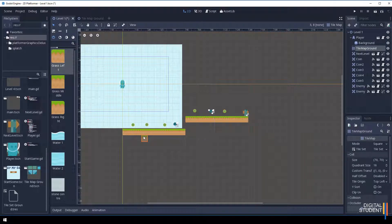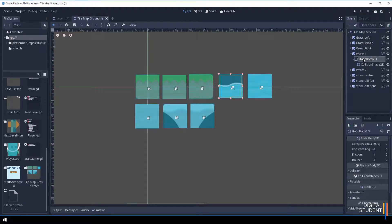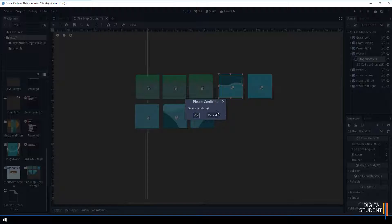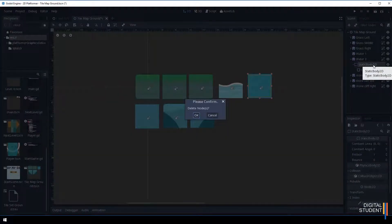The next thing we need to do is go into our tile map and change a few things. I've got my two water tiles set up here and we're going to need to remove these collisions, because they're no longer going to collide with this object — they're going to collide with something else that has a script attached to it. Select the water tile, click the static body 2D node below it, and press delete. Do exactly the same for the lava tile.